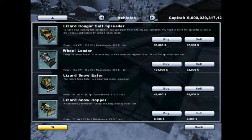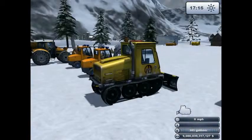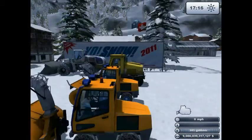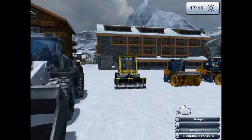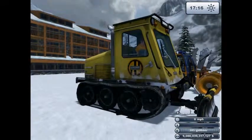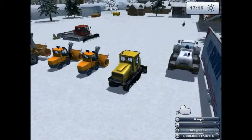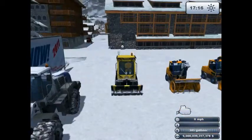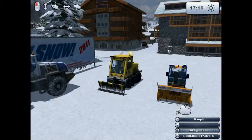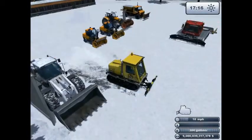This is the Lizard Snow Eater. This one you have to pay for — it's downloadable content from SkiRegionSimulator.com. I strongly recommend it. It costs about three dollars, though I'm not positive on that. That's not bad at all. It's really fun to drive — you can just zip around and clear the snow. Works really nice.